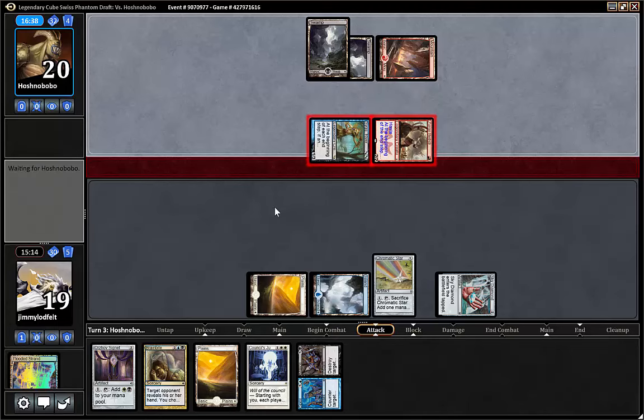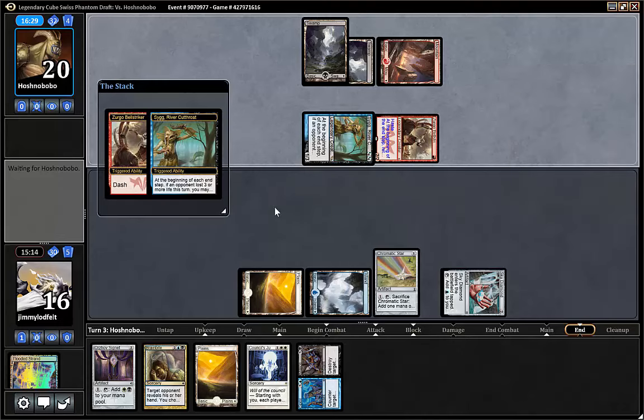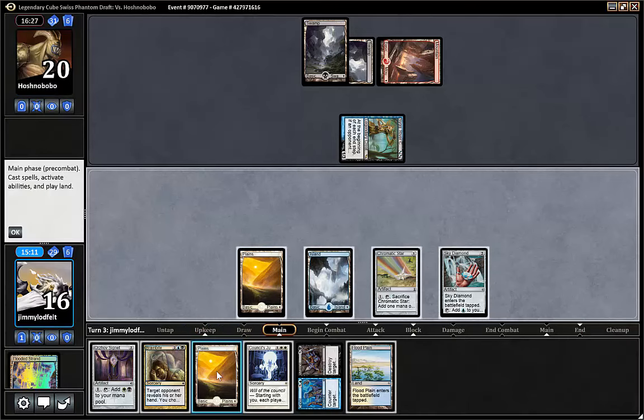We could play the Signet also — but the Sky Diamond comes in tapped. So next turn we play the Signets. If we want to Council of the Judgment yet... I guess we play the Signet. It could be that he plays something hasty now. Yeah, he actually picked it up and now he will draw a card. So he's super aggressive — he's dashing stuff. He's gonna draw a card now.